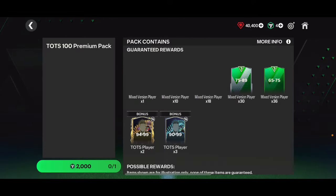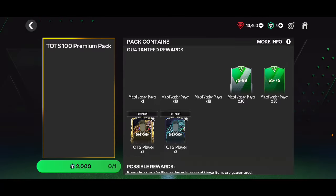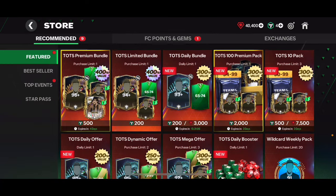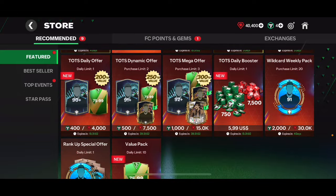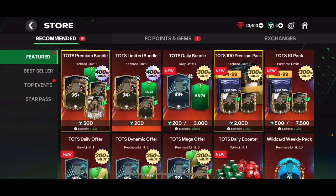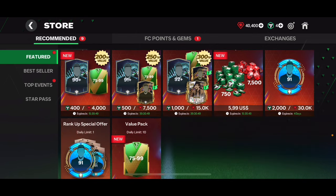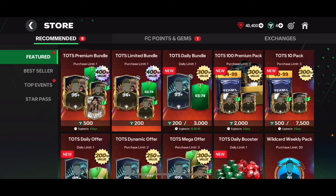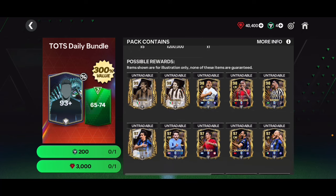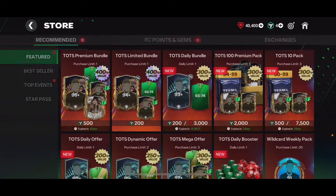You can open packs with FC points, which requires real money. Unfortunately this pack isn't loading properly right now. You can also open some of these packs with gems, which is completely free. I would imagine during Ultimate Team Decision we're going to get brand new store packs and gem packs where we can get some Ultimate Team Decision cards. Right now you can get players up to 99 overall — for example, from this very same gem pack I packed a 98 overall card two or three days ago, so there's a decent chance to get good players from these gem packs.